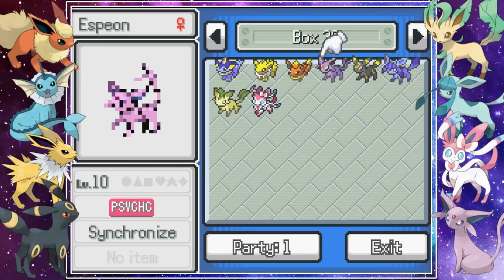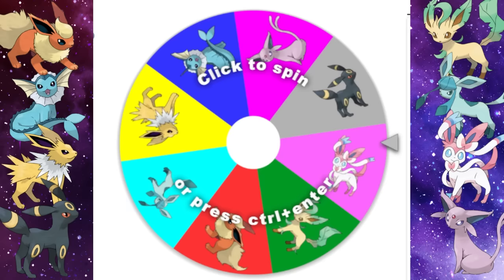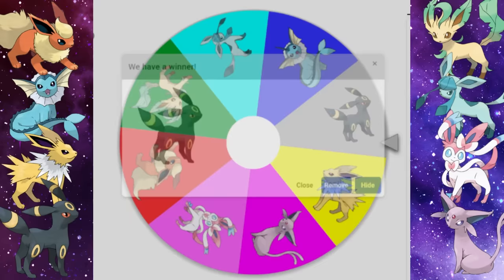We're going to start our run by choosing two Eeveelutions as our starters, as Brock's gym uses two Pokemon. From there, every gym we defeated would give us one additional Eeveelution. We'd use our Eeveelution wheel to decide which ones we got. With our first spin we got Umbreon, the fan favorite, and our second spin was Jolteon, so a solid team already.